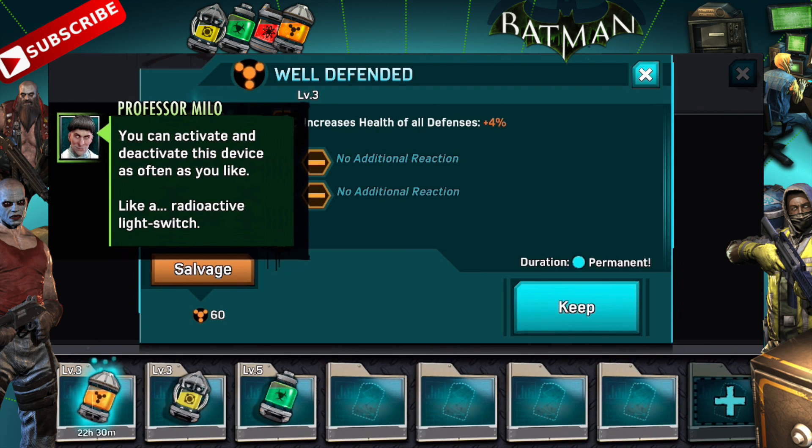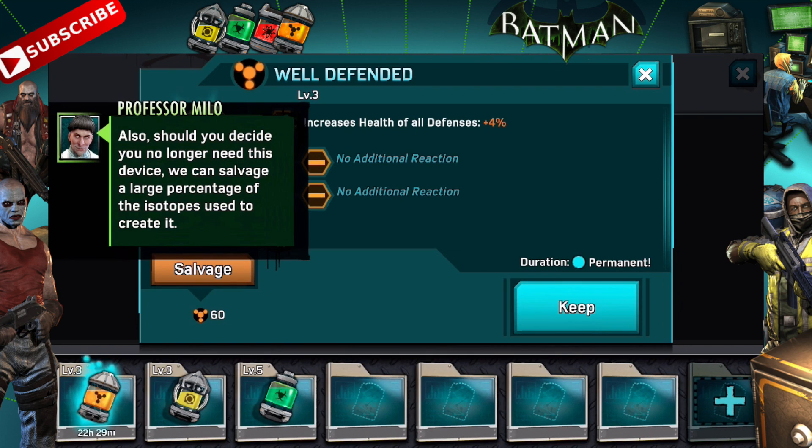That's handy — something I did not know. This is my first permanent device. The game also notes: "Should you decide you no longer need this device, we can salvage a large percentage of the isotopes used to create it." Which is excellent to note. I used 80 isotopes and I get 60 back, so that's really convenient. I can hold on to it as long as I want — activate it, deactivate it. We'll look at that in future videos, as it's going to be really handy when we are processing the rest of our orange isotopes.